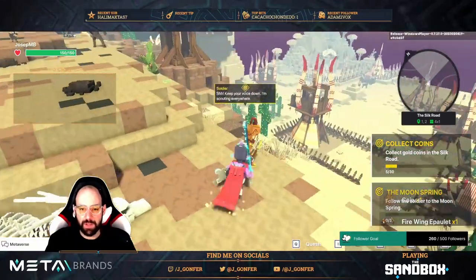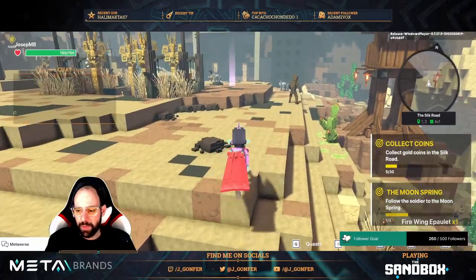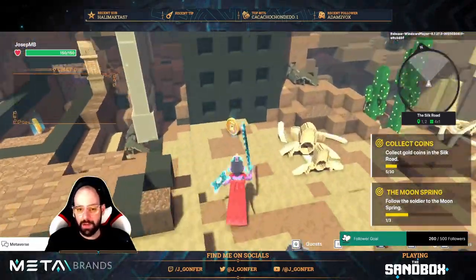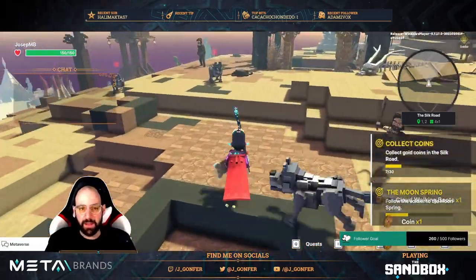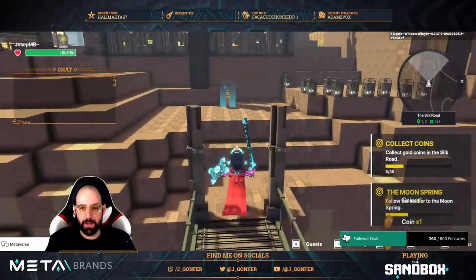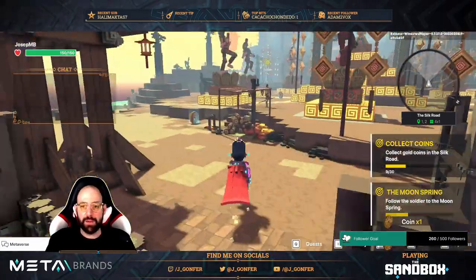Let's talk with the soldier. So, more equipment there. We need this. And the coins as well here. Let's go. Coins. Let's talk with the soldier. Another coin there.